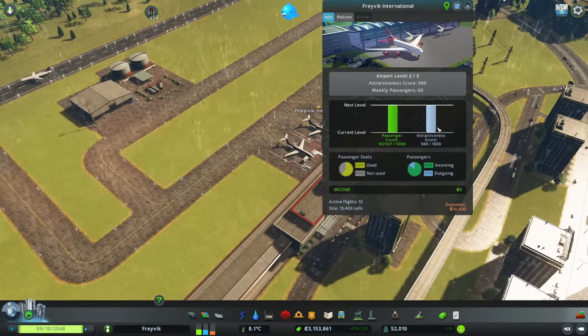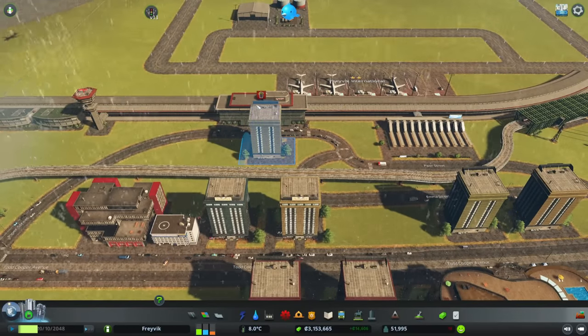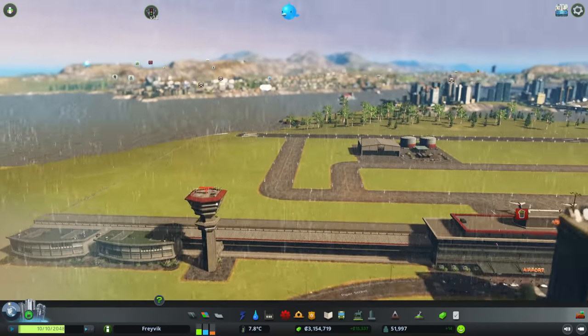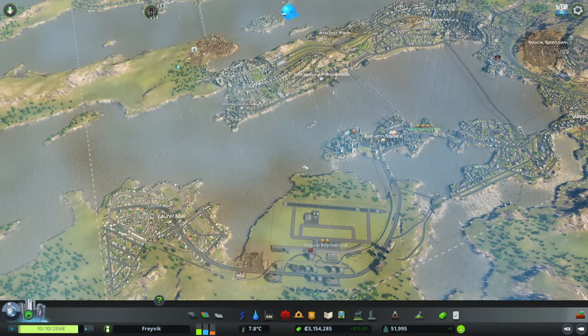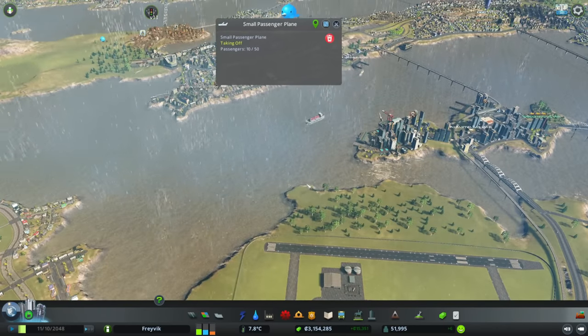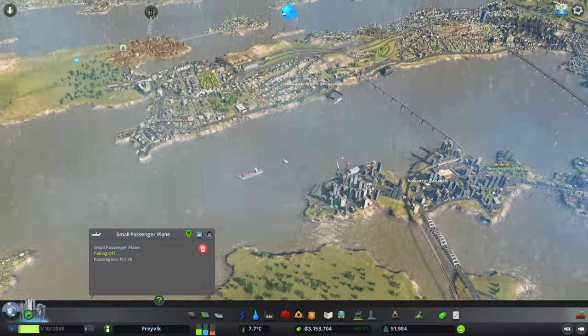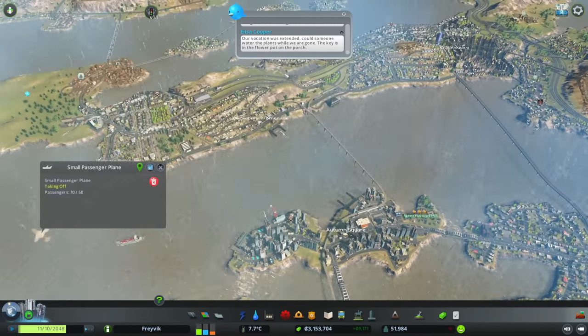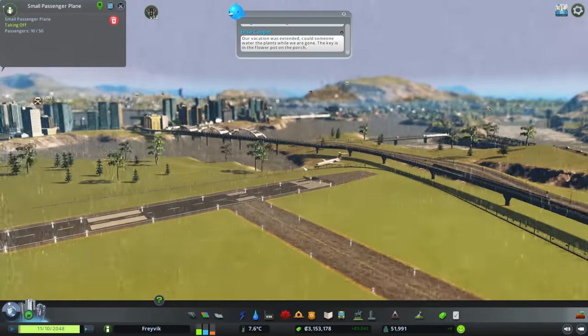Are we three stars yet? Nearly. We need to shove something else in. What's happening there? There's a plane that's spiralling - it's literally just spiralling upwards. In this wet weather, have we maybe had a tornado I'm not aware of?